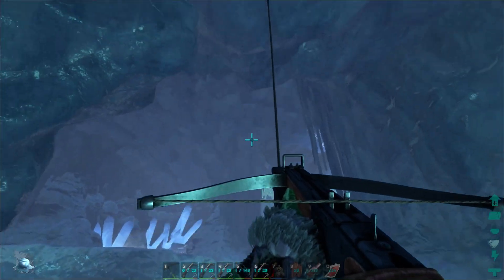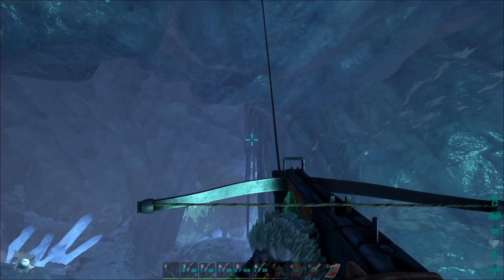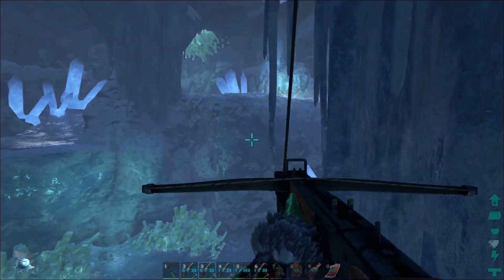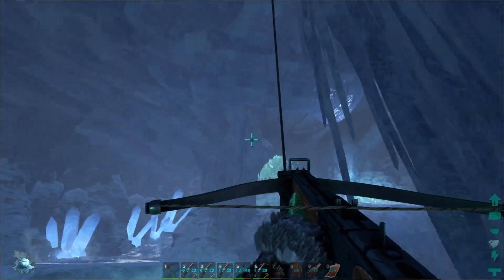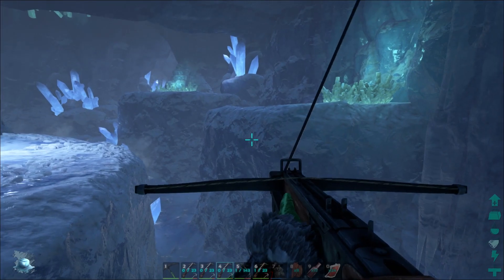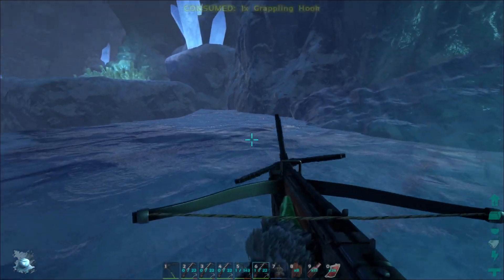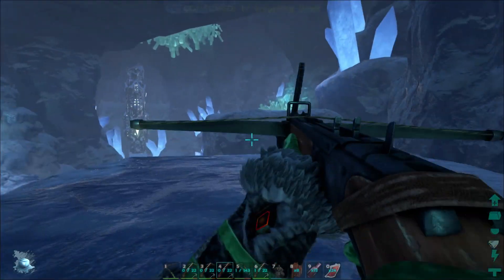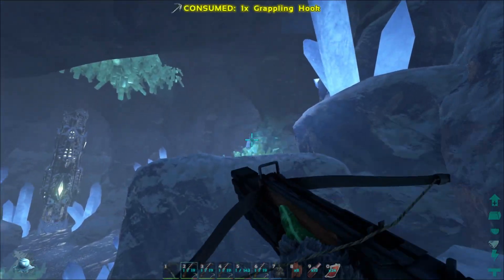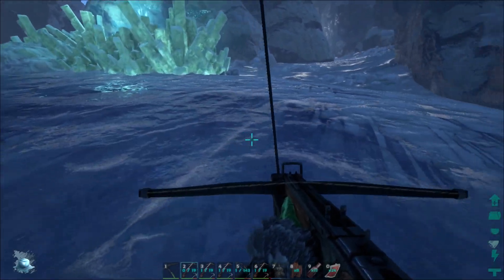I'm gonna switch and grapple to that point up there. This could be deadly — we'll hit that point. That'll work just fine. Next one right here, and then our last one. You may want to bring more grappling hooks than what I've brought. I've brought four crossbows, but more would definitely be good — though you gotta have spots for all your food as well. Let's reload all of these and get set up and ready to go for the rest of the cave.